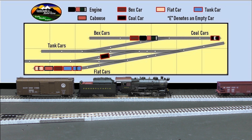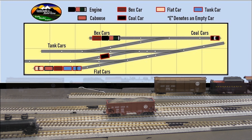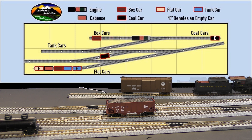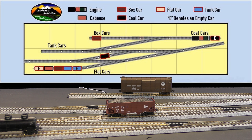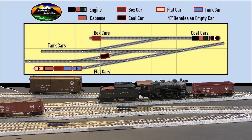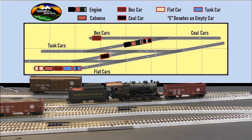The coal car siding is long enough for two cars plus the steam engine, so I could go ahead and leave that empty coal car there initially and drop the box car off. And then now when I'm heading back, I'll go ahead and grab that empty coal car and move it down and then start a runaround of that car.